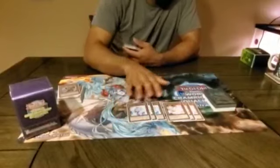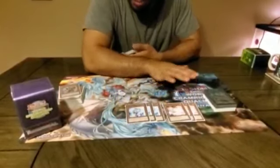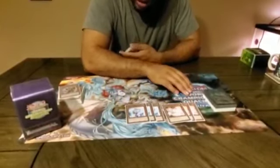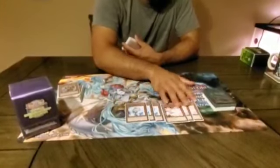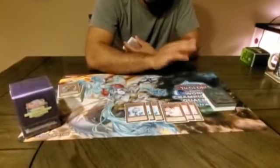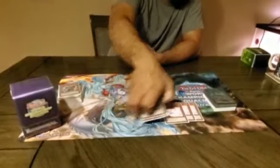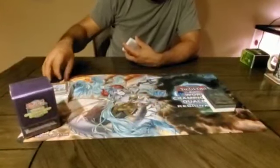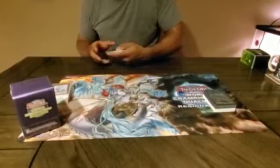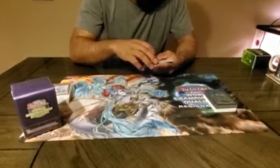To round up the monsters, I play 6 hand traps — 3 Ash Blossom and 3 Effect Veiler. These were just the best hand traps I could play at the time. I thought about playing Ogre and taking out one of each, but I wanted those for the Mystic Mine deck. I never played it, but these were perfectly fine today. Honestly, I didn't draw them all that much, and when I did, it was normally Veiler as my sixth card. That's it for the monsters.